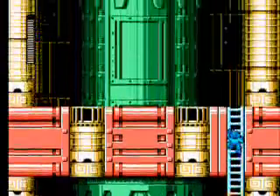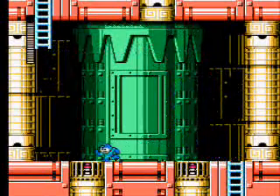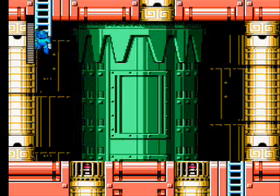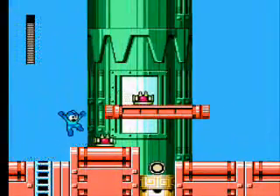Go up the ladder again after you kill that little killing panda. These things actually make you float, and I got hit by a red ball. These things make you float, you know, and you can just let go whenever you want. You don't even need to jump, just press left or right.